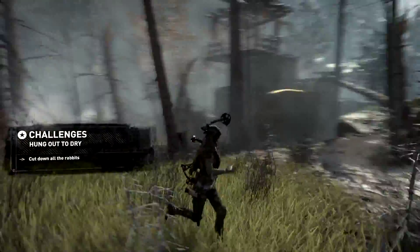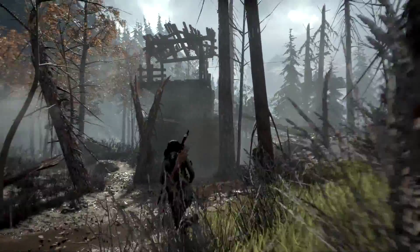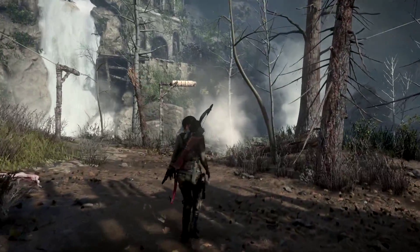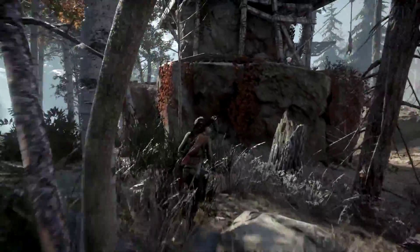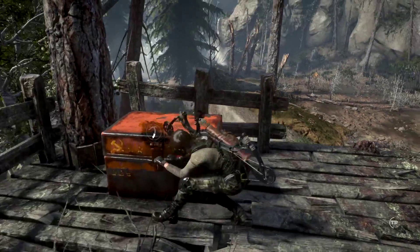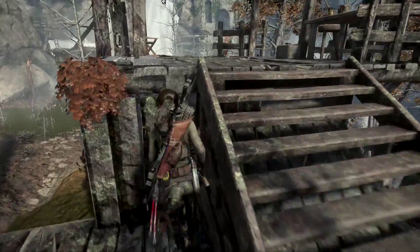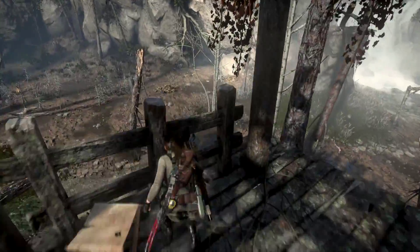We've got to cut down all the rabbits — oh great. So this is it. How do we get up here? You know what, getting to places on here is going to be kind of fun. Oh we've got another one here. Give this place a very good look around — oh, a heavy pistol part! Do we want to go up there? There are some arrows up here, probably need them now.